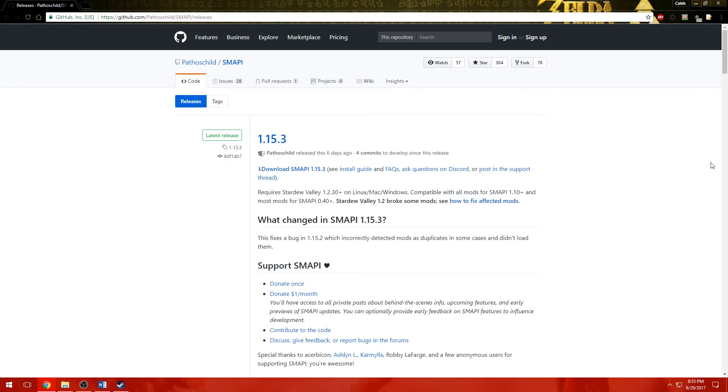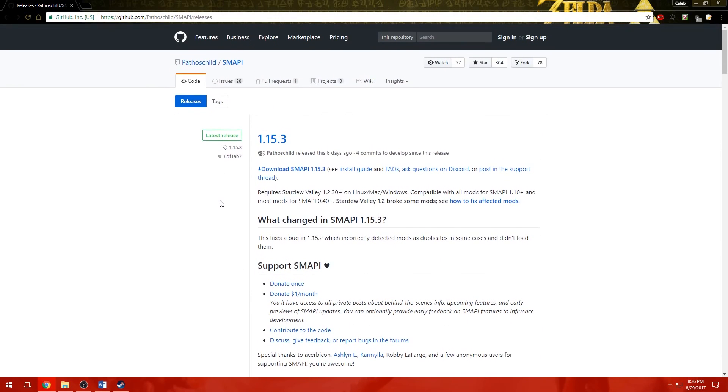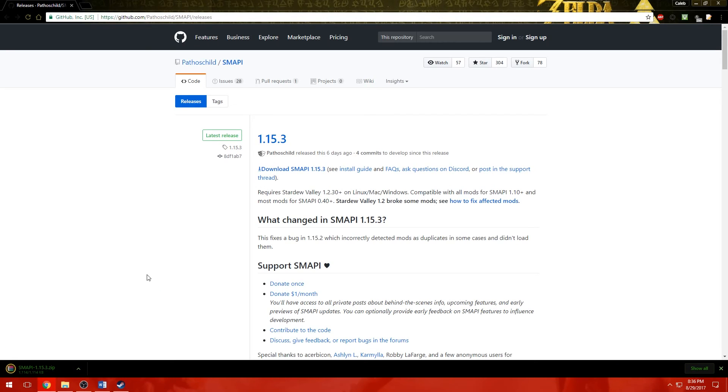Now that we know where the Stardew Valley folder is, we can get started with modding. The first thing you'll need for most mods is SMAPI. SMAPI is a mod manager — if you've ever modded Minecraft you might know of Forge; it's similar to that, or like Nexus Mod Manager. SMAPI is an API that organizes mods for you and changes how Stardew Valley loads things a little bit. You'll find the link to SMAPI in the description below. Click download on the most recent version — though sometimes a mod will specify you need an older version, so check which SMAPI version a mod prefers when you install it.